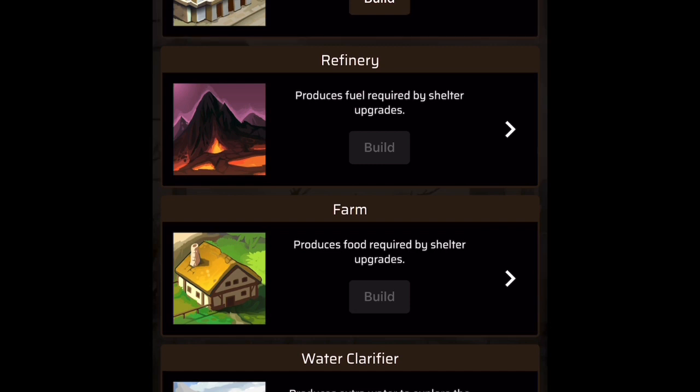The Headquarter building increases resources capacity and allows you to upgrade the rest of the shelter. You're going to want to increase your headquarters — it costs money, but once you do it increases the capacities of all your other buildings. This is the RPG builder type — I love building up my camp and my shelter. There is a Build button and a Show button. The Show feature allows you to listen to all statistics of the individual building. The Build button, once it's active and not dimmed, means you can build. It would be nice if a dimmed button said something like 'Unlock at level 2' so we know what's needed.